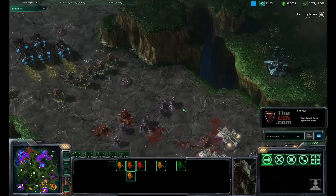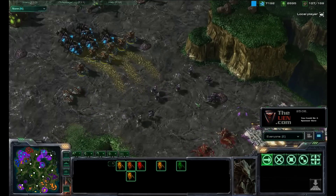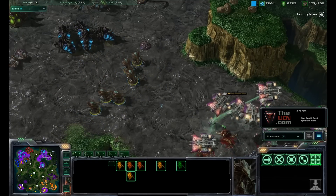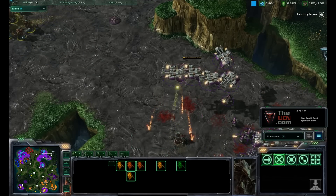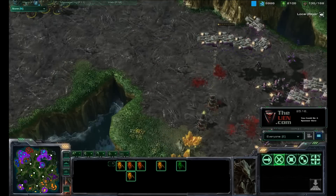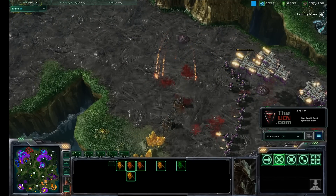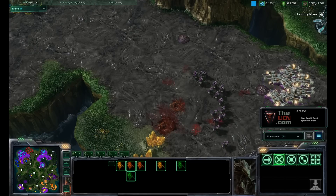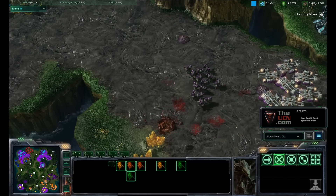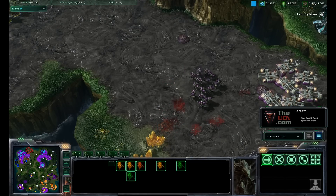This strategy with the infestors of fungal growing low HP units works very well. What you're going to do is fungal growth the low HP units, then wait a little while for the fungal growth damage to really take effect — that's eight seconds — and then move in with your units. That way you're not dealing with units at full HP, you're dealing with units at low HP.